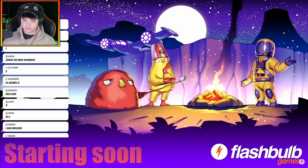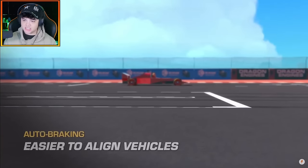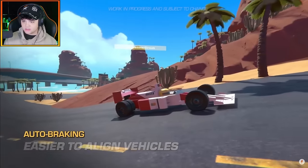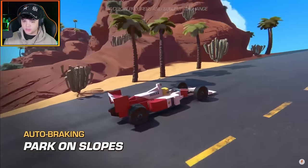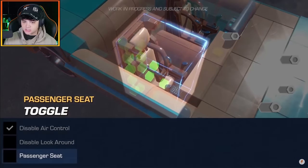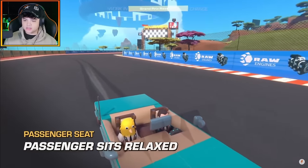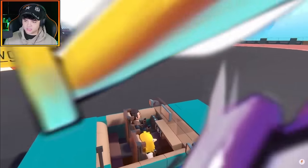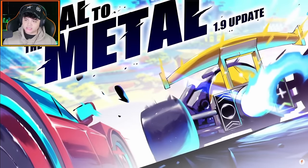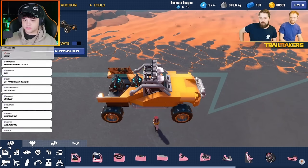Alright, stream is starting. Auto braking and passenger seat toggle? Park on slopes? There's a new auto braking feature? And passenger seat toggle? So you can make passenger seats — wow, that's cool. Two big major things there. Hello everyone, the devs do listen. About time. Just drop what we all want.